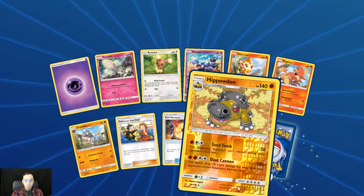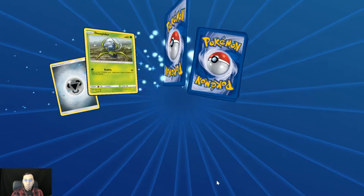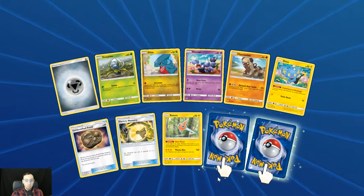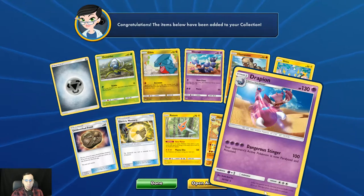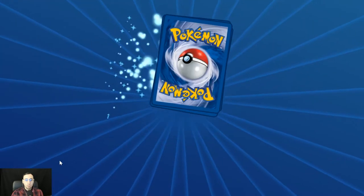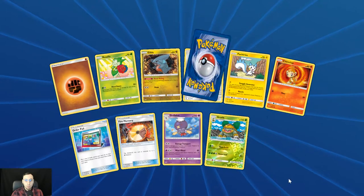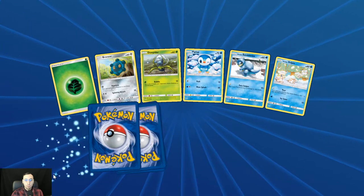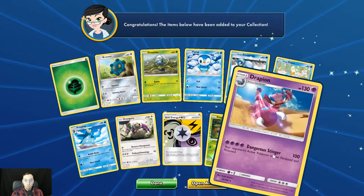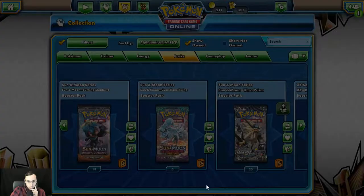Reverse holo Hippowdon and Shaman regular rare. Another reverse holo Hippowdon and Drapion. First holo Groudon and regular rare Type: Null. After this we've got 20 packs to go, guys — 20 packs to go. Reverse holo Drapion and Pheromosa regular rare.